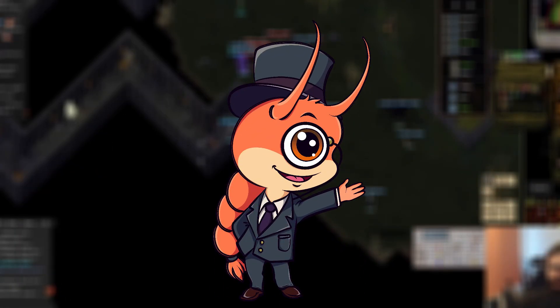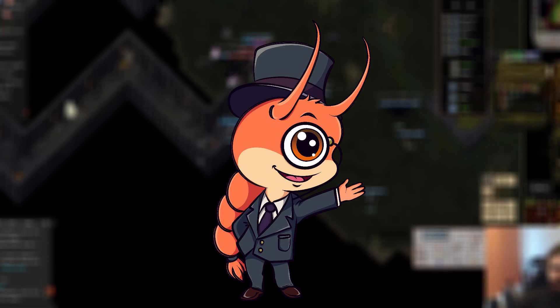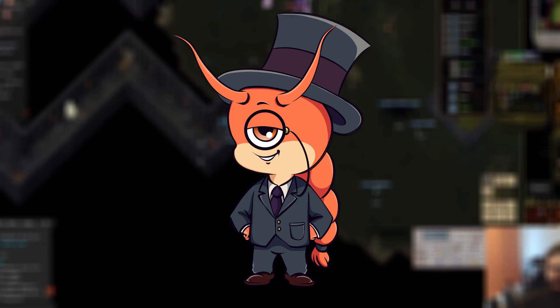Still here after the blooper, are we? That's right, I only messed up this script once — I'm getting better. Well, let me tell you a script that gives you infinite gold. Simply type out: if not Sir Shrimpington, give gold to Sir Shrimpington. Ha-ha. Oh yes.